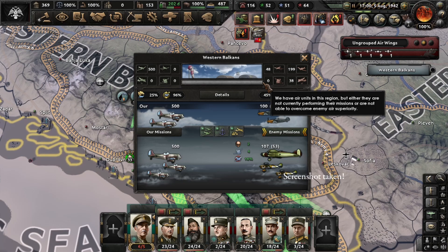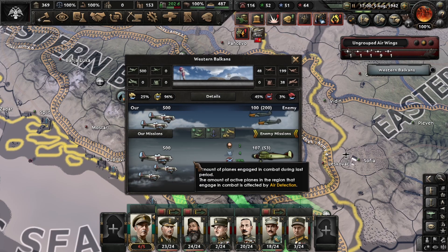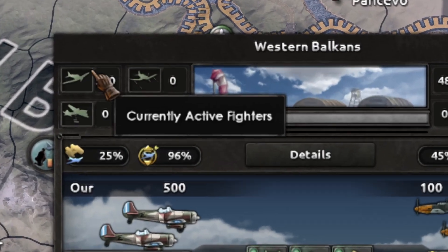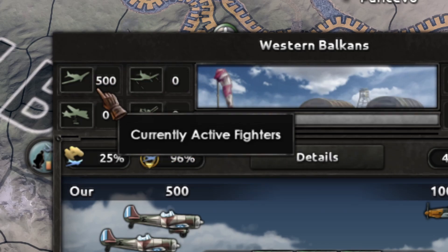Hello and welcome again. Today I feel like teaching. I was asked about the three areas of this window, so let's jump directly into it. The first area on the left side — this is your planes or your allies' planes.